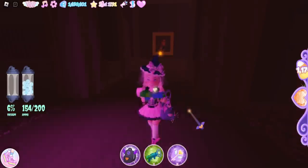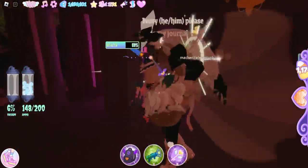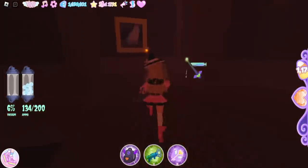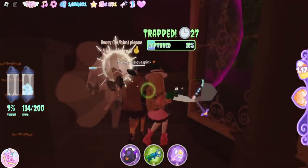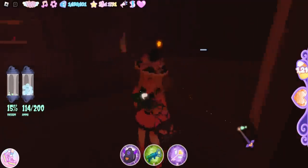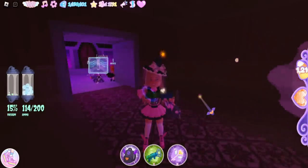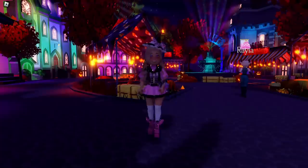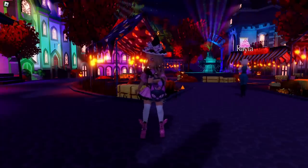The bigger the ghost, the more candies you get, and the more you shoot it the more candies you earn. A big ghost just showed up so we're helping take it down. We ended up getting 36 candies: 12 for shooting, 21 for capturing, and 3 for a teammate bonus. So my overall routine is: go around campus collecting all the candy bowls, then come to Wickery Cliffs and switch between trick-or-treating and ghost hunting. I hope this video helped you build your candy farming routine — please like, subscribe, and turn on notifications. See you in the next video!